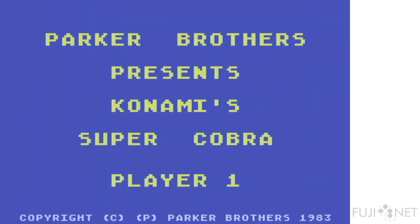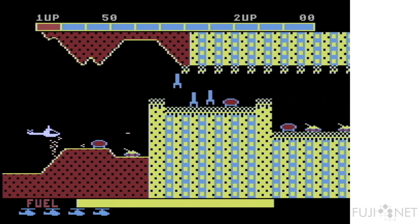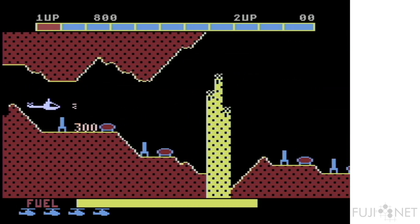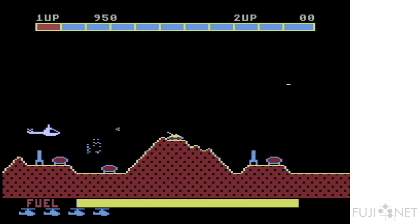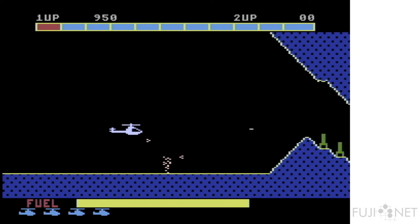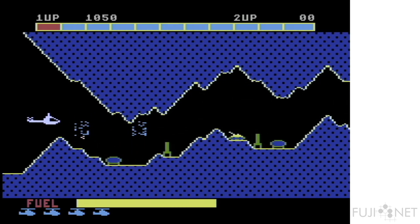The next game is Super Cobra, considered by many to be the sequel to Scramble. It was also done by Konami, and interestingly was the version ported by Parker Brothers to a variety of different systems, including the Atari 8-bit. It's very interesting that Scramble itself was never licensed or ported by anybody. Now we are playing Super Cobra — instead of a ship, you're a helicopter. The scrolling action is quite nice, very fast-paced, very smooth, and just done very well. The enemies aren't too fast, giving you a good opportunity to get into the mechanics.